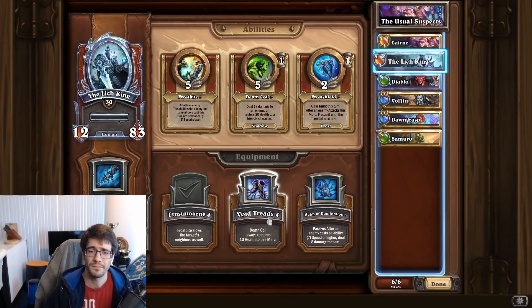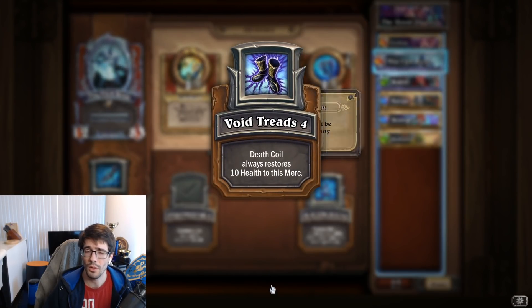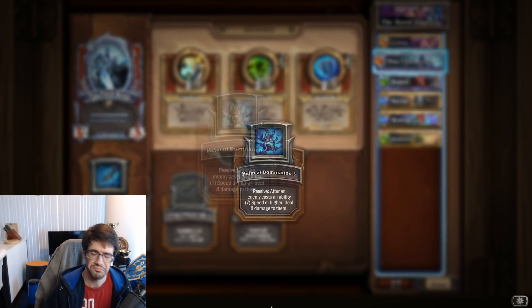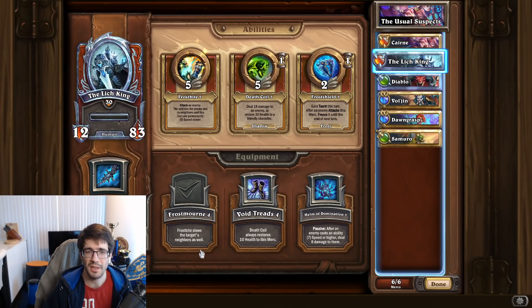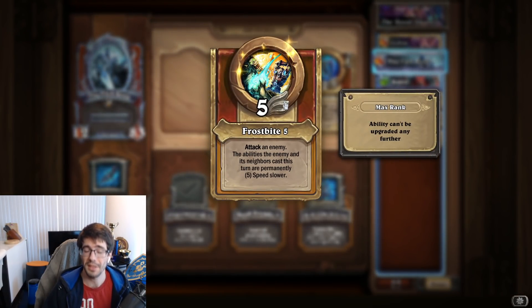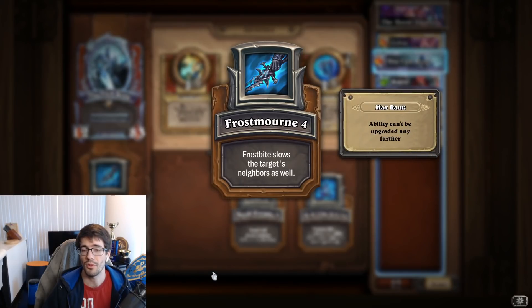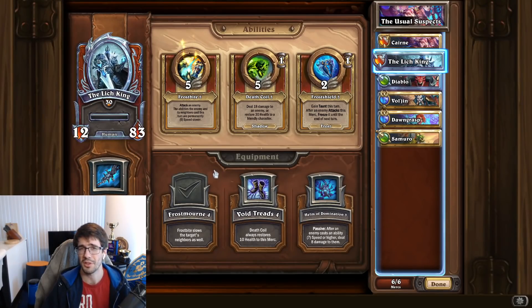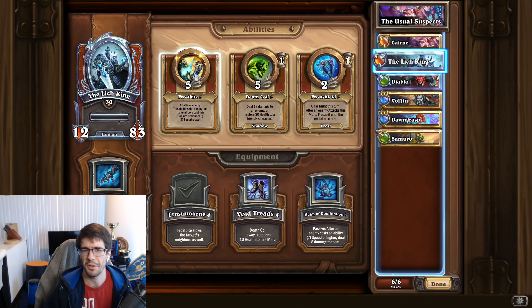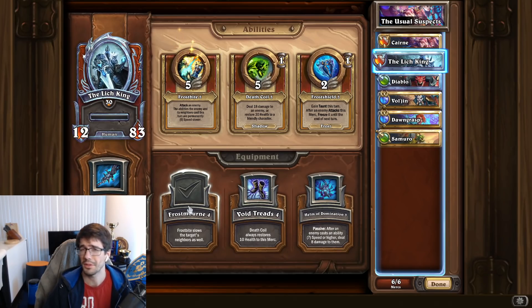Let's look at Lich King. He has three pieces of equipment: Frostmourne Frostbite — slows the target's neighbors as well; Void Treads — Death Coil always restores health to this mercenary; and Helm of Domination — after an enemy casts an ability at a specific speed or higher, deal some damage to them. Lich King gets in quickly and is annoying with Frostbite — that's the speed manipulation. Because Frostbite is why we're using him, we want Frostmourne, which makes Frostbite slow two to three mercenaries instead of just one. That extra health from Void Treads probably isn't better than slowing multiple opponents, so Lich King runs almost exclusively Frostmourne.